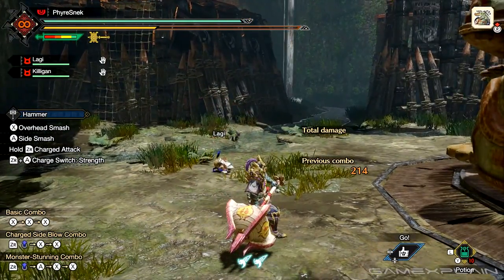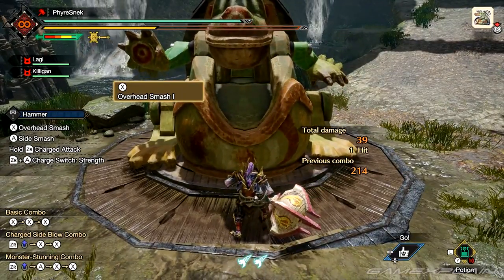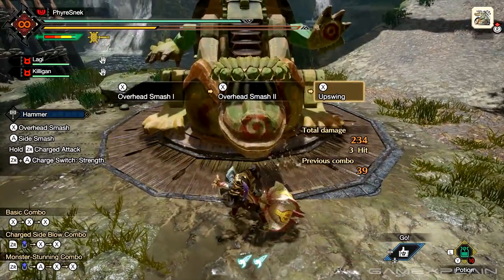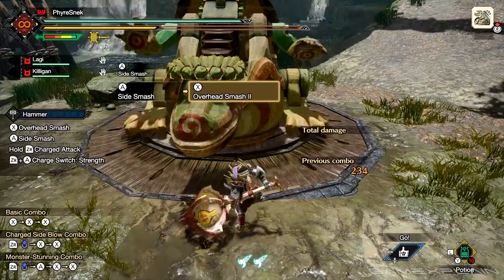To start, we'll look at some of the basic combos. The X combo starts with an overhead smash. Pressing it again gives you a second one, and following it up for a third time gives you an upswing. Pressing A will give you a quick side smash.